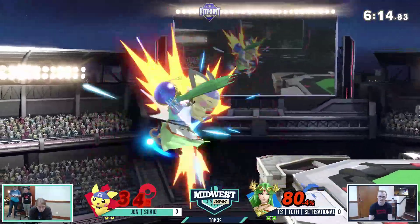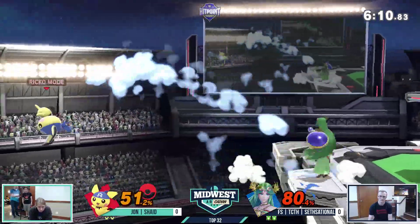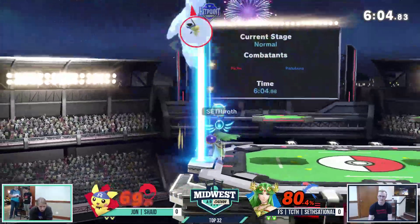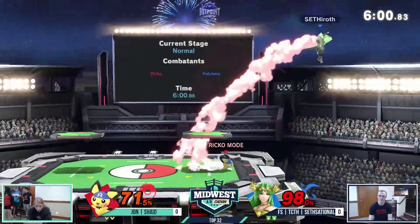He's gonna fall — I believe that was a dash attack — taking the stock there. Alright, Seth, get in with the nair, get him, force him onto the ledge. This ledge trap is netting Seth a lot of damage onto Pichu right now. Oh my god, Sessational — 70% unanswered right now.